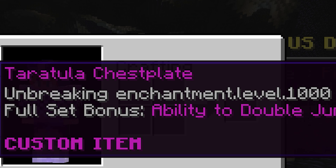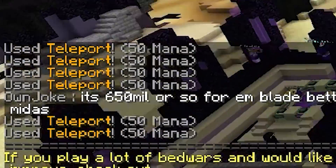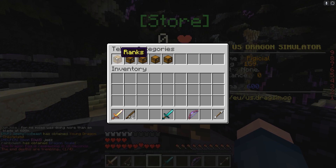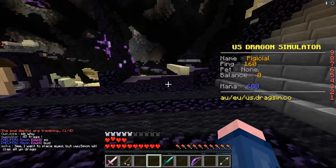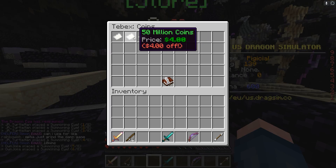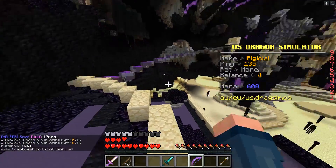Unbreaking enchantment dot level dot 1000. They have mana, but there's no mana system on here, so it's actually completely pointless. What's the store? Oh my god, they have a rank system on this. Why is there a rank system on a Skyblock clone? I'm not using that. I do want to know what's on the store other than ranks — you can buy coins. I'm not going to buy coins in this video. That's not — no, we're not IRL trading here.